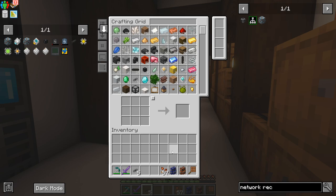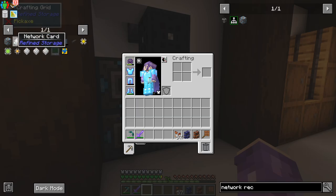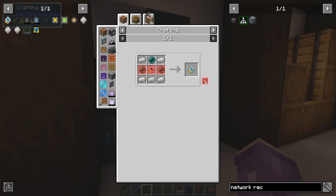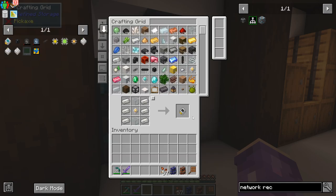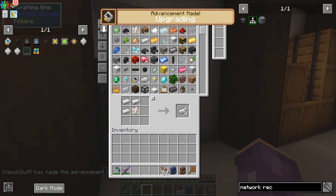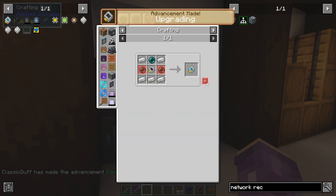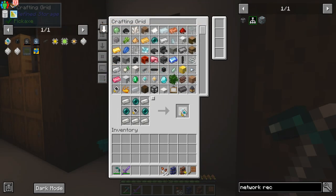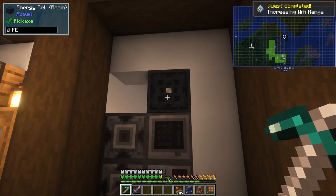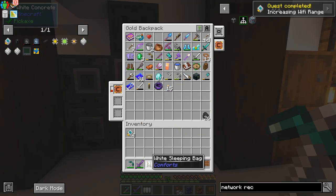Cool, we can buff stuff in there. We still want those wireless boosters — short on Ender Pearls. Getting a couple of boosters, need some more materials and Ender Pearls. I'm suspecting these might drain some power. Oh — we're out of power because it's nighttime and I only have solar panels.